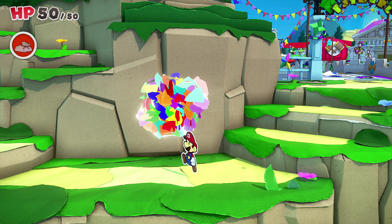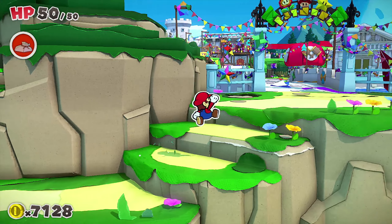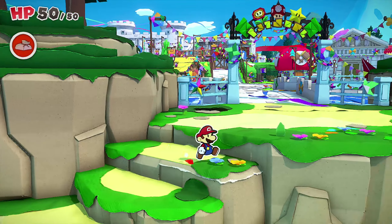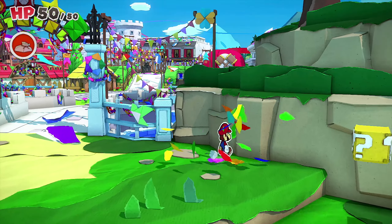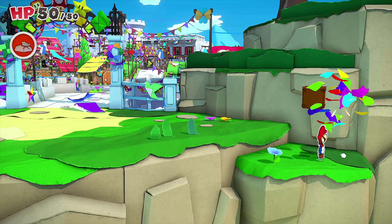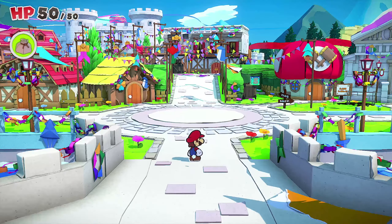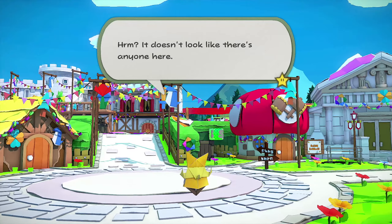I've heard many good things about this game, so hopefully it lives up. We filled the hole and got coins — 7,000 coins total, which is amazing. Let me destroy these flowers to get confetti so we have at least yellow on our confetti bag, because I don't like having it on red. We made it to Toad Town — nobody's here, and the castle has moved away.